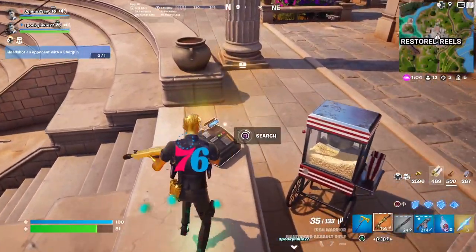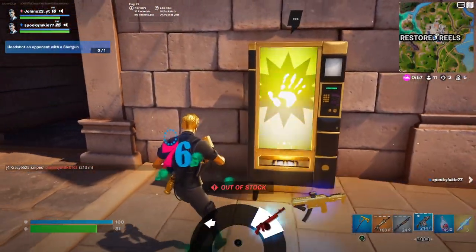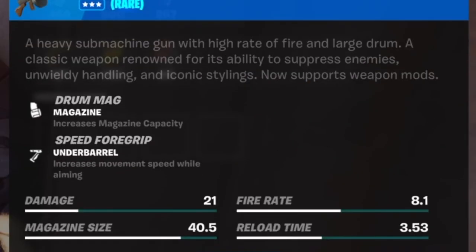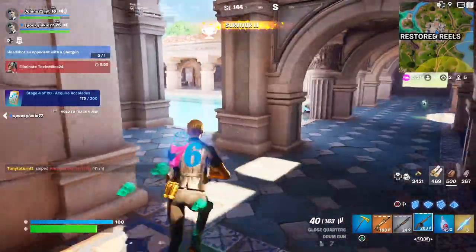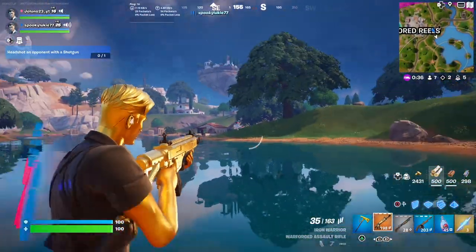Wait, a new drum gun?! I have it — oh yes! A heavy submachine gun with a high rate of fire and large drum. A classic weapon renowned for its ability to suppress enemies, with unwieldy handling and iconic stylings. It now supports weapon mods — mine has a drum mag that increases magazine capacity, and a speed grip under-barrel that increases movement speed. I completely forgot this was in the game because it's not in the newsfeed.